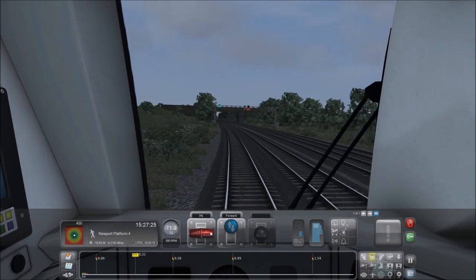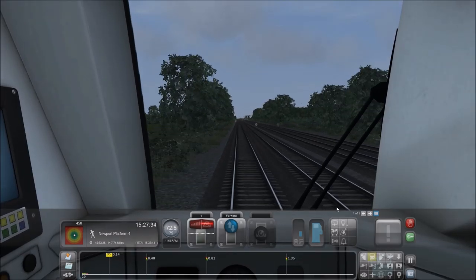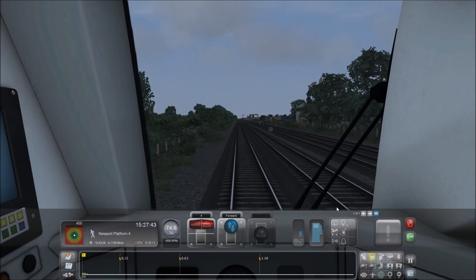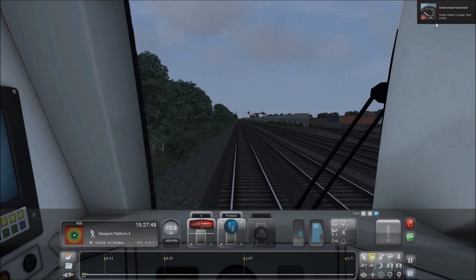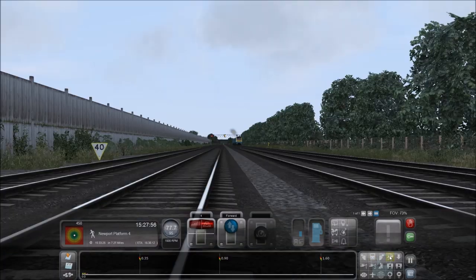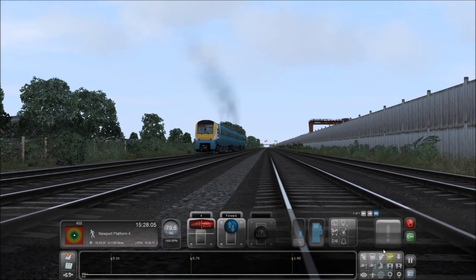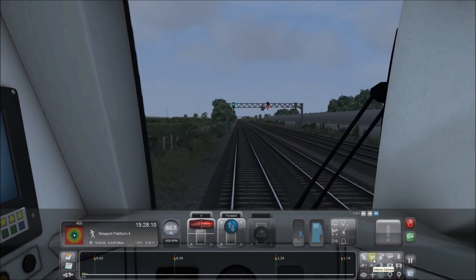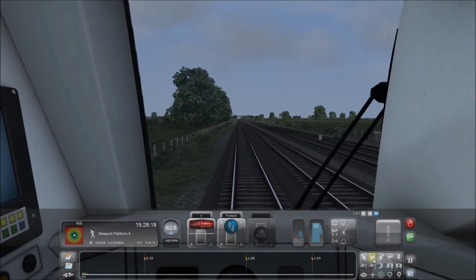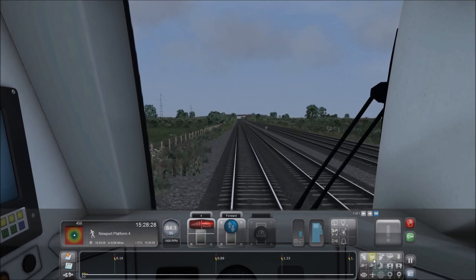Of course, after Newport you've got Severn Tunnel, then Bristol Temple Meads, and then you either go to Cheltenham or Swindon. Now we're at 95 miles an hour — look, we've got an achievement: South Wales Coastal Red Lining. I'll probably produce a video for the London to Swansea route, but it'll probably be a long video which I can place on the site and people can have a look as they wish. As a review it's a lot easier to do a shorter journey, otherwise I could be babbling on for a long time. I don't know if I'll be able to talk for two hours.